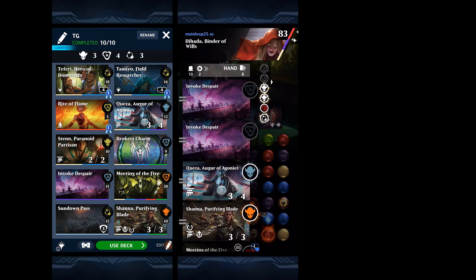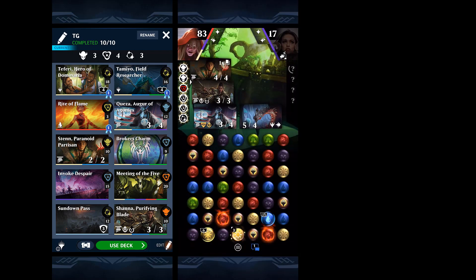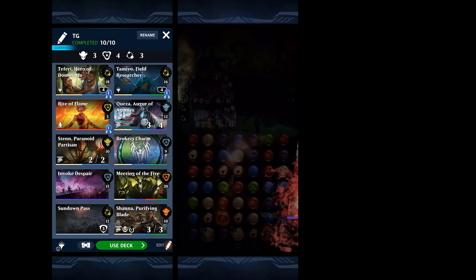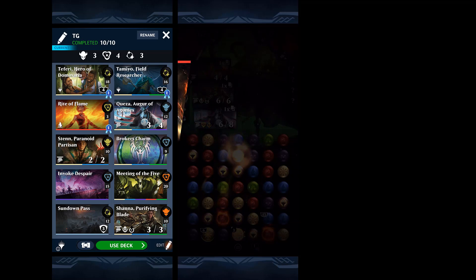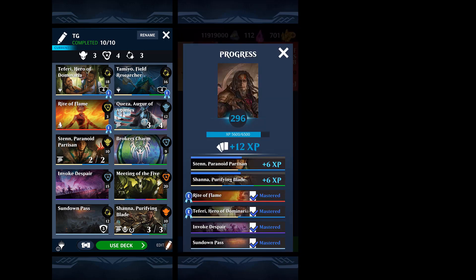I'm glad that Blade Coil didn't wipe my whole hand out. That went really well. A lot of times I can run into some really sticky situations with Liliana, but there was enough going on here that really kept things moving. I got a lot of card advantage, a lot of removal of anything they put down. There was just a lot going on that helped me and hurt them.